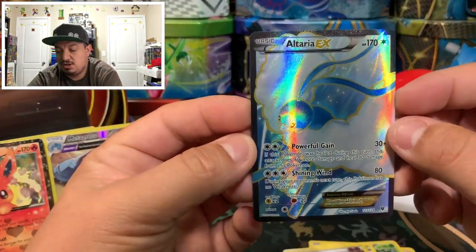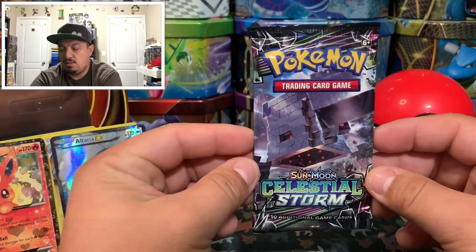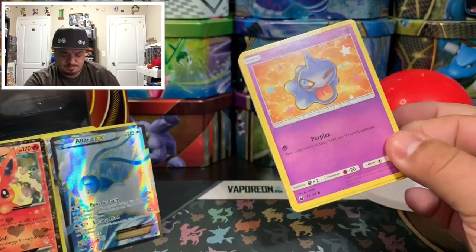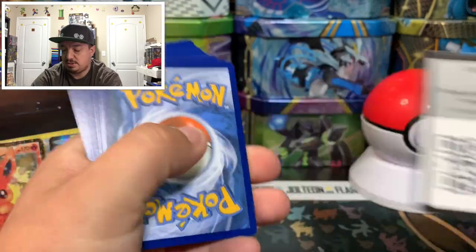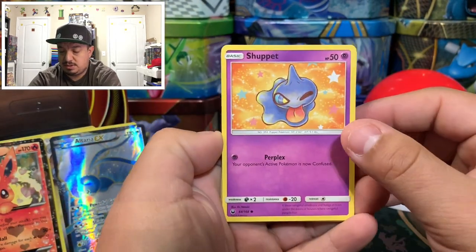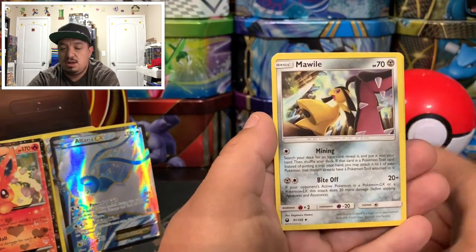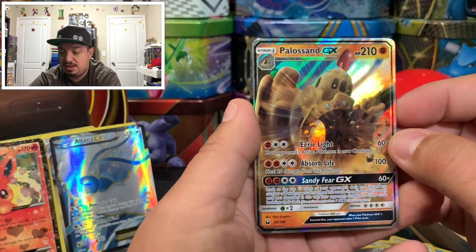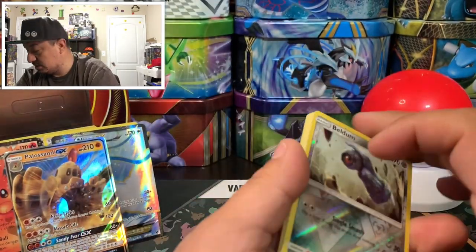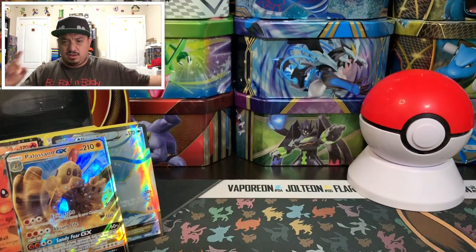We got a special energy card and an Altaria EX full art — I think that was Fates Collide. It goes to the Flareon pulls. Now our last pack is Celestial Storm with Lugia on the front. Pulls: Chansey, Snubbull, Swirlix, Mudkip, Ball, toy energy card, energy switch, Lombre. And an Lugia GX card — awesome! So out of the Flareon tin we pulled one full art and one GX, which is not bad at all.